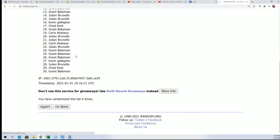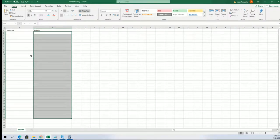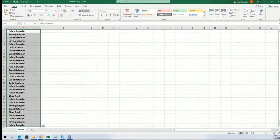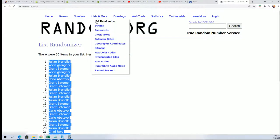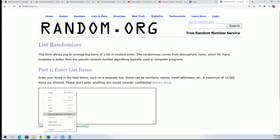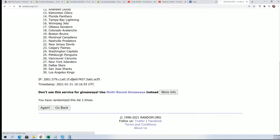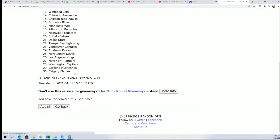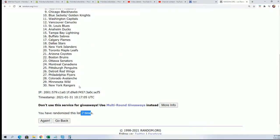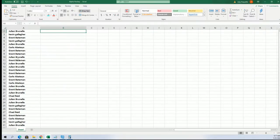Alright, here's lucky number seven — the owner name random is finished. Now let's go do the team random. Good luck. Artifacts Hockey, seven times. Lucky number seven. Alright.